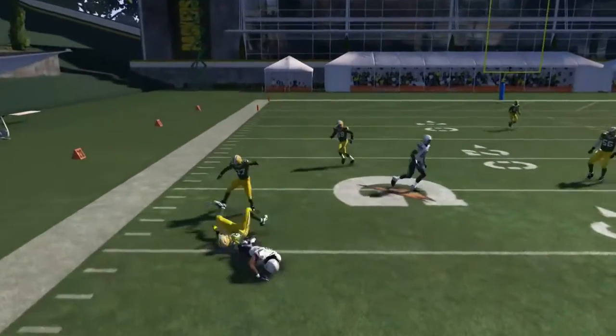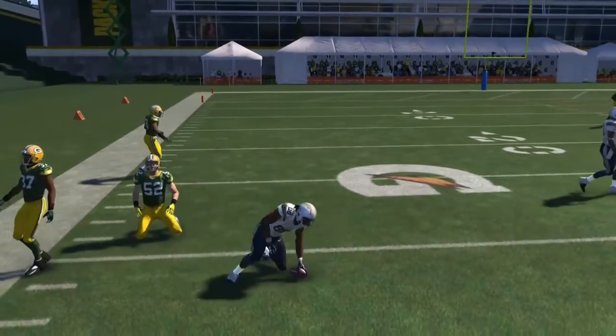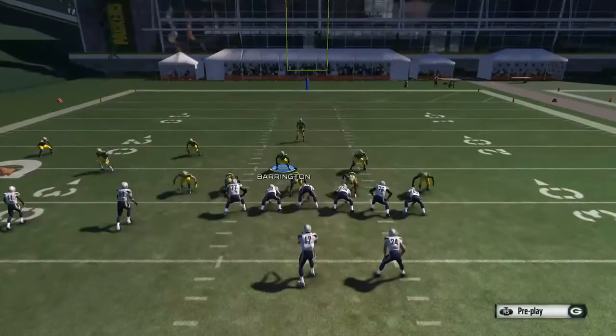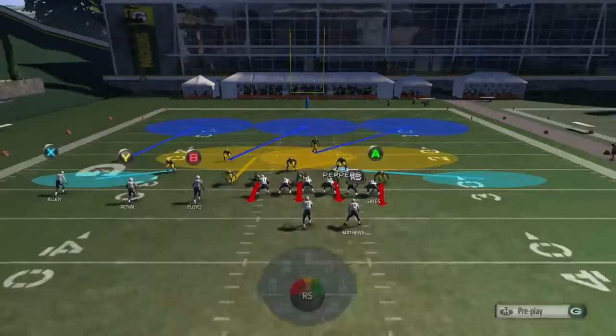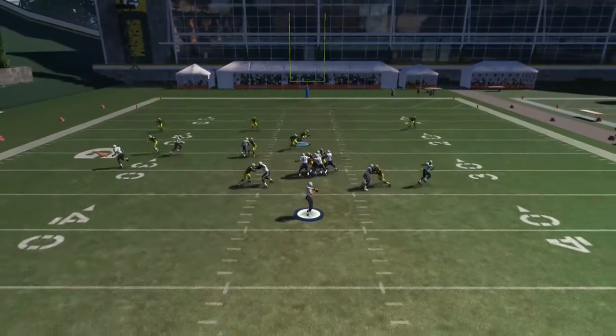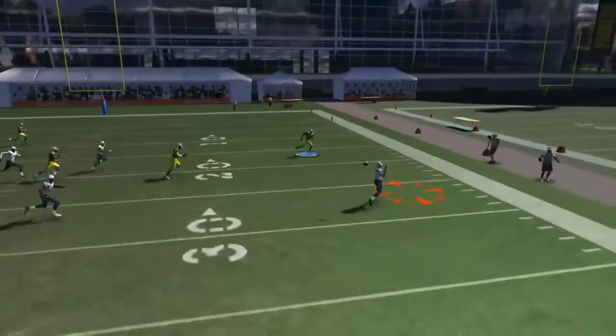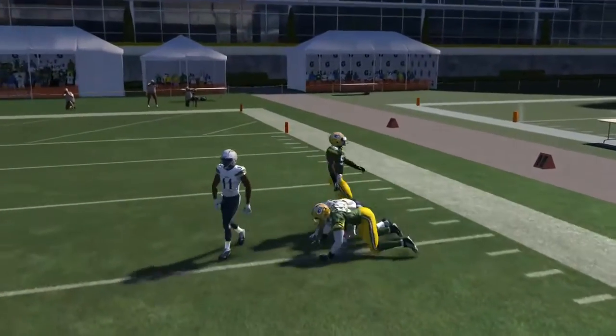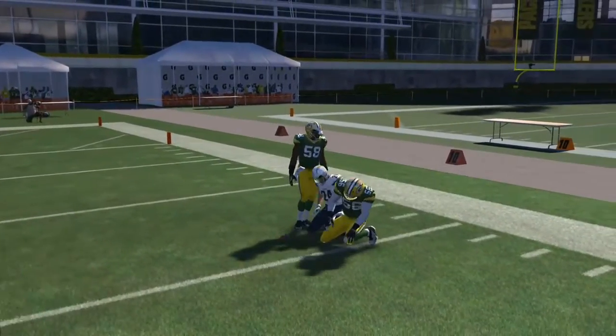Basically you see me block the middle of the field so he can pass straight down it. You don't really want to use your cornerbacks until you use the controls. I really messed up on the hit stick there — it was more of a hit stick than a middle linebacker control method.